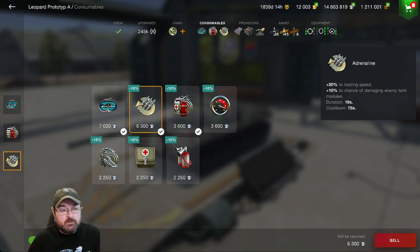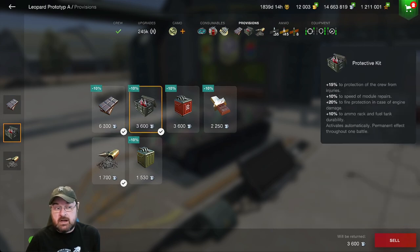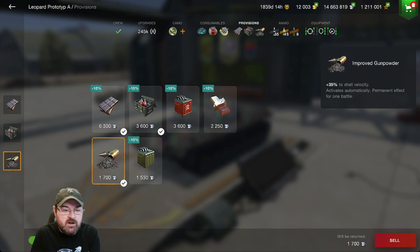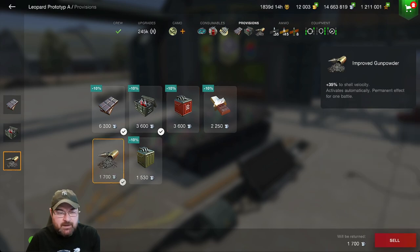I could run the speed boost or two repair kits, but I'm trying out the reticle calibration at the moment. Moving over to provisions — Wargaming have added a few things here. I'm running chocolate because I want my crew at its best. I'm also running the protective kit because modular damage on this thing is pretty high. I'd normally run improved fuel, but at the moment I'm running improved gunpowder — it adds 35% to shell velocity. The Leo PTA top gun has pretty decent shell velocity already, but I'm giving it a bash.